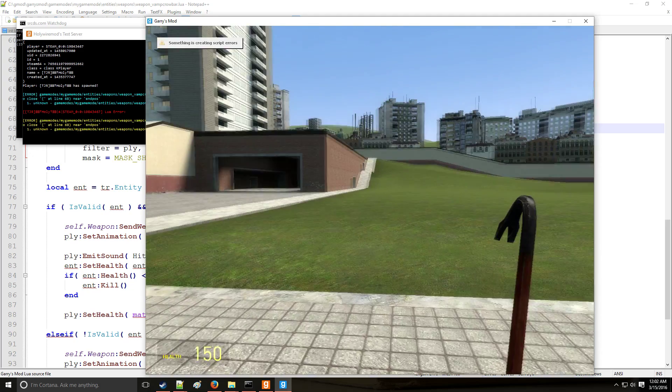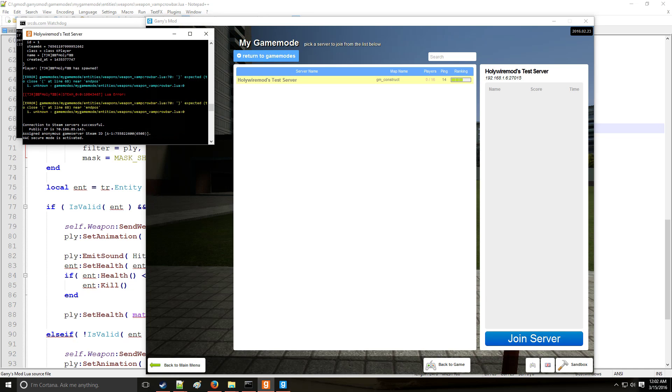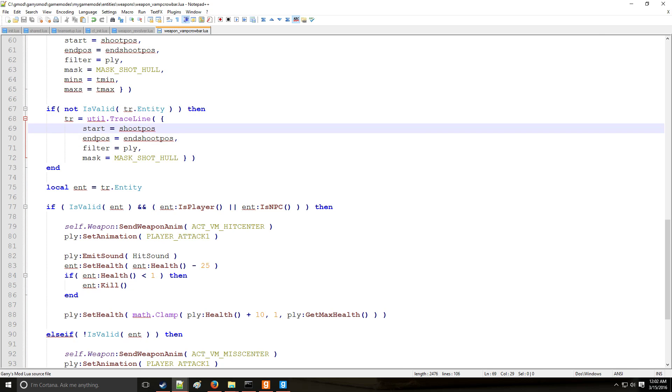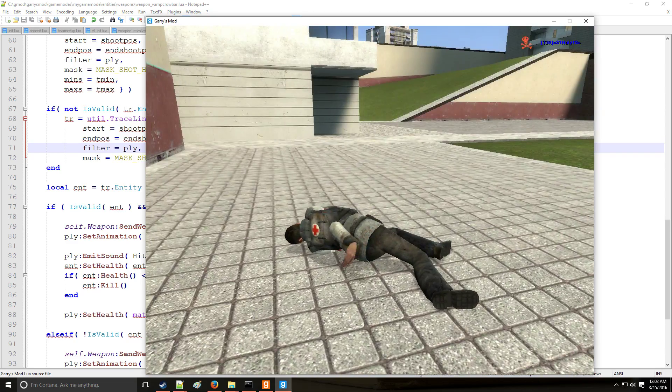We get the server up and running, load into the game, and there is a Lua error. It says line 70 - expected ')' near 'end_position'. Pretty much we forgot a comma - remember to always put your commas in tables. We fix that and save.